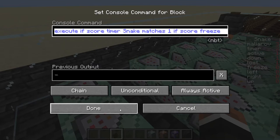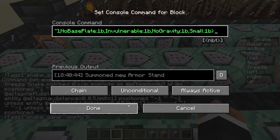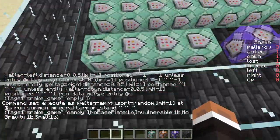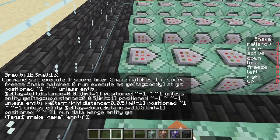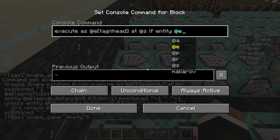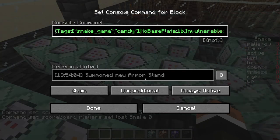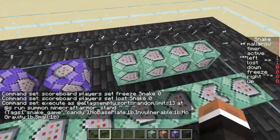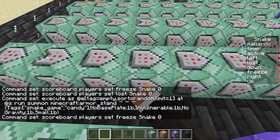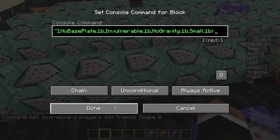After the previous module, eating candy seems like an easy task. We just need to check whether the head is stepping on an entity tagged as 'candy'. If it happens, we freeze the body for one turn — the same way only the head was moving at the beginning. To spawn a new candy, we randomly select one of the armor stands tagged as empty. After the body movement module, this one was just a relief.